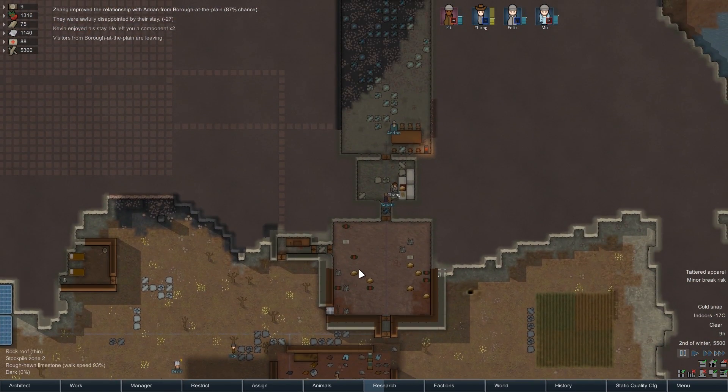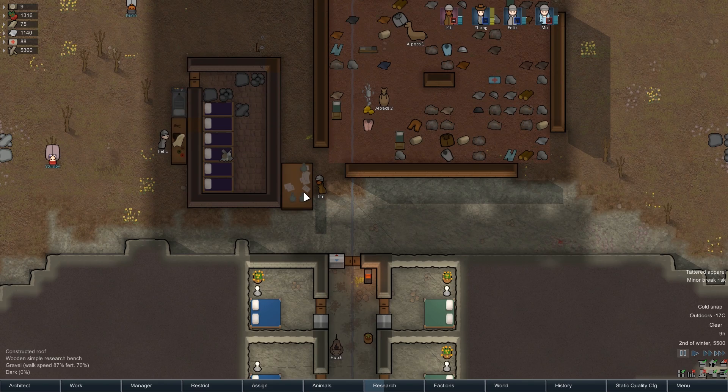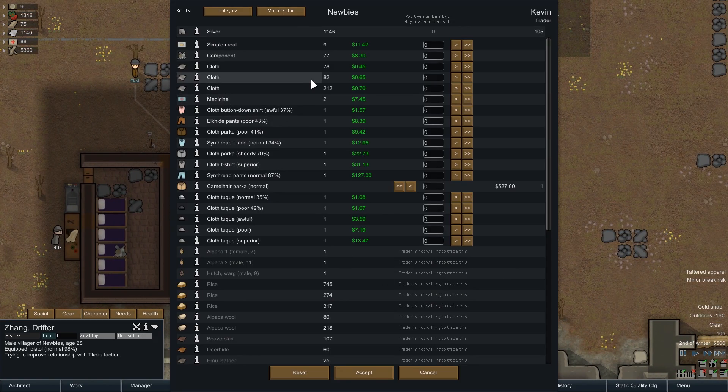How far away did they get? They're right here. I wanted to try to trade. Who is the trader from their group? There he is — I want to trade before they go. Hurry, Zhang! We can start selling off this really cruddy stuff that we've replaced. I got a nice t-shirt there. They're still awful and poor quality for the most part, but as people work on them, they'll get a little bit better.